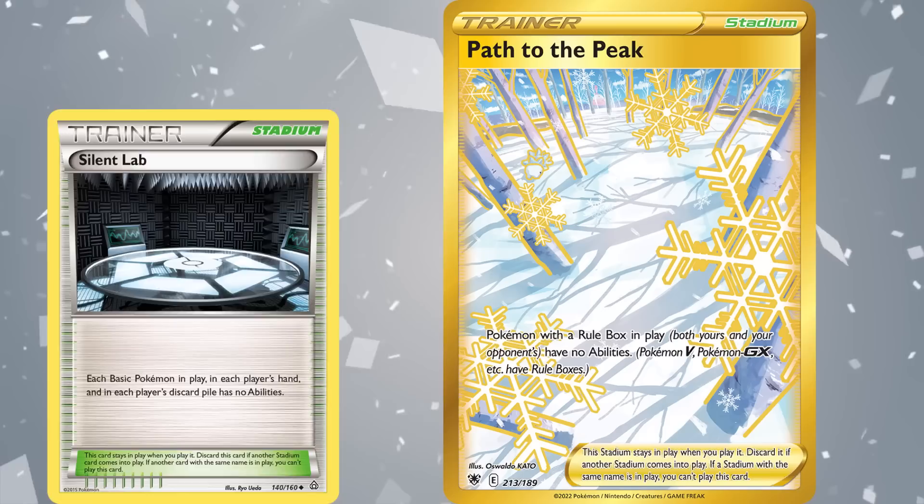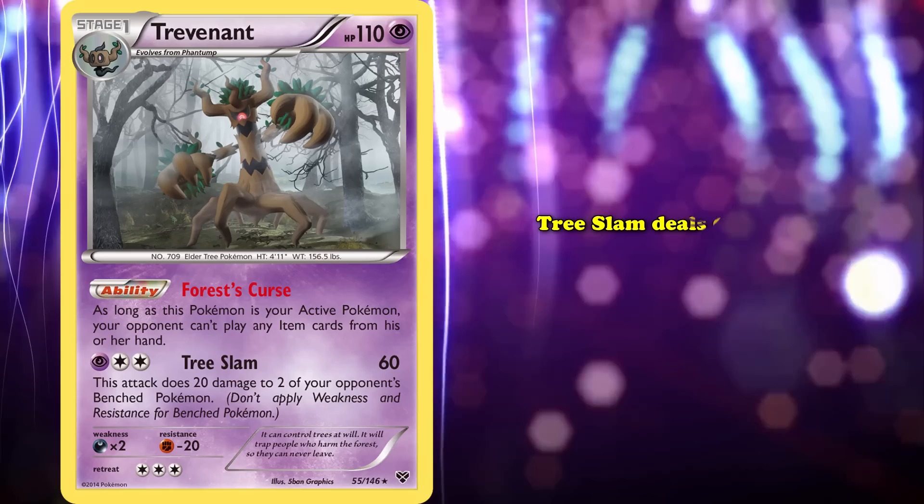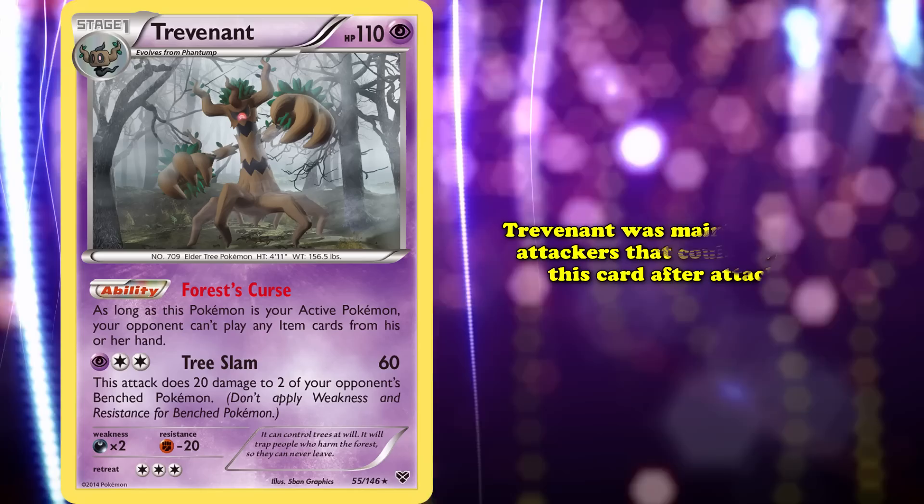At number 7, we've got Trevenant from X and Y. Its Forest Curse ability prevents your opponent from using any item cards in their hand as long as Trevenant is in your active spot. Its attack Tree Slam deals 60 damage for one Psychic and two Colorless Energy, and deals 20 damage to two of your opponent's benched Pokemon. At first, Trevenant was mainly used alongside attackers that could switch to it after attacking, such as Excadrill from Black and White Dark Explorers.